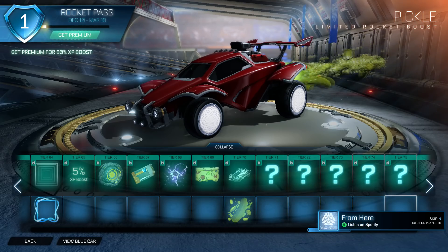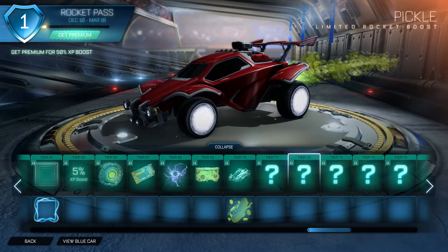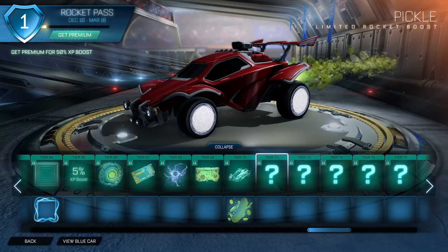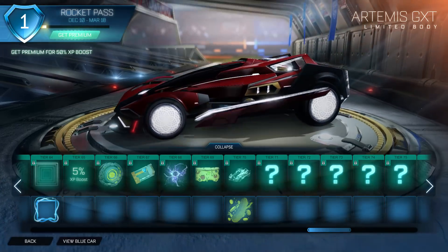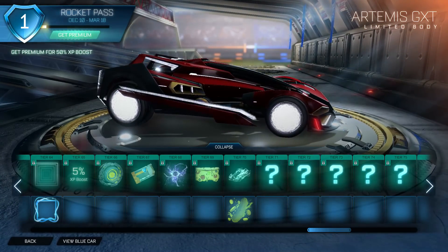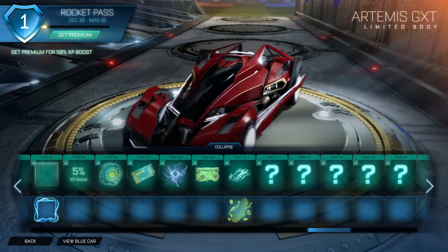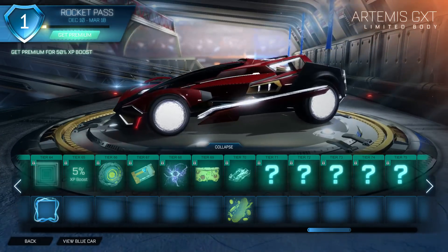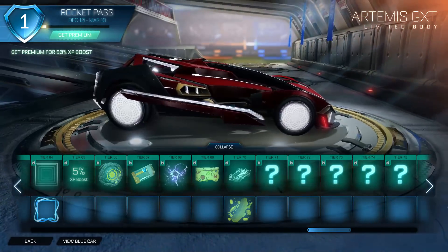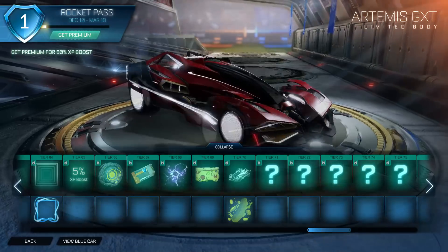And finally — Pickle Boost. I know a lot of you guys will like this. Tier 73 Pickle Boost. I think this is probably the best item in the Rocket Pass. But then we have the Artemis GXT — doesn't beat the Pickle Boost, but I like what they've done here. They've got this sort of light beam effect. This is how they're probably going to change the painted variants, along with the actual trim and edges. That's quite cool. I do like it.